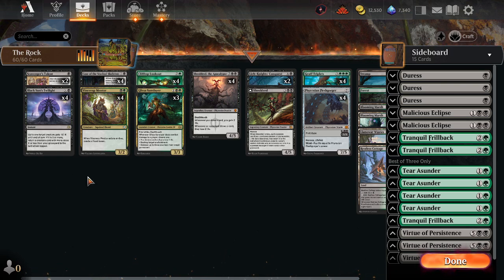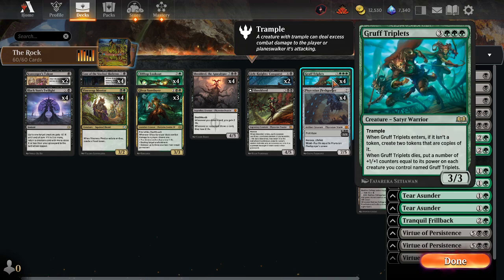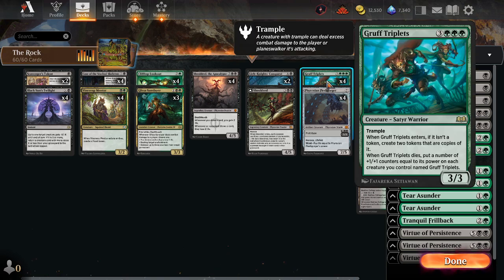Just some good old mid-range value. For historical purposes, the deck started off with me playing decks that try to ramp into a Black Sun's Twilight to get back Gruff Triplets, because that was fun. Gruff Triplets is my favorite creature that is very difficult to deal with without a Board Wipe or an Exile.